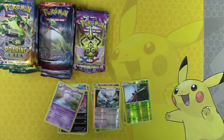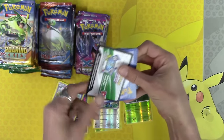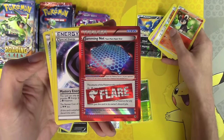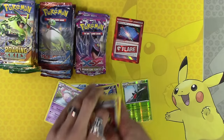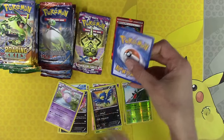A Mega reverse holo rare. We'll slow down once we get to the Roaring Skies — a little bit, not a lot. Jamming Net — that's not the Head Ringer, but that's still a good card I'll take. Enhanced Hammer. Love that card, even though Raticate can do the same thing now. But still, love it.